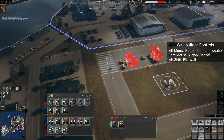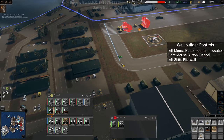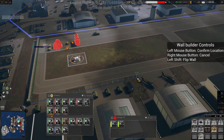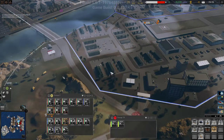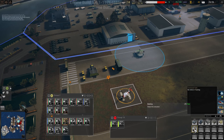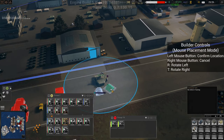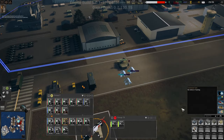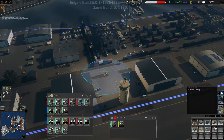This is the base. Let's do that for now and let's upgrade you. Get some garrison tents going here. Let's build a command tent in here.